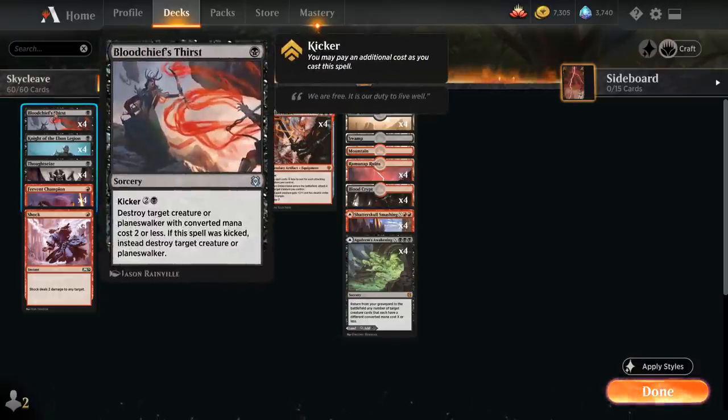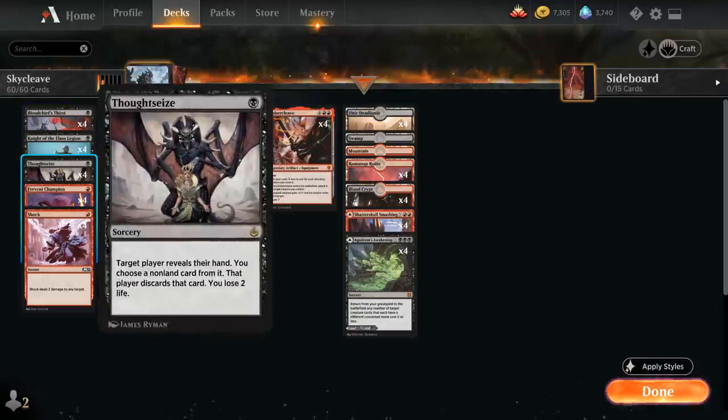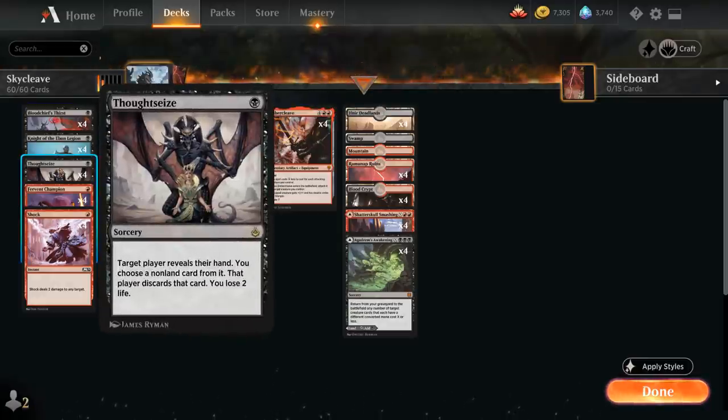Taking a look at the other spells: we've got the full playset of Bloodchief's Thirst, another new addition from Zendikar Rising — a 1-mana sorcery that destroys a creature or planeswalker with converted mana cost 2 or less. We can also kick it for 2 and a black to destroy any creature or planeswalker instead. We also have Thoughtseize for hand disruption; it costs us 2 life, so it's quite synergistic with our Scourge and potentially Knight of the Ebon Legion.